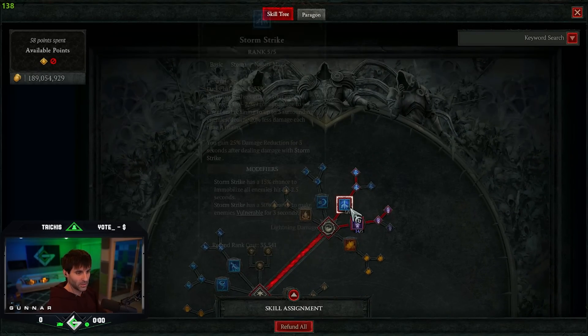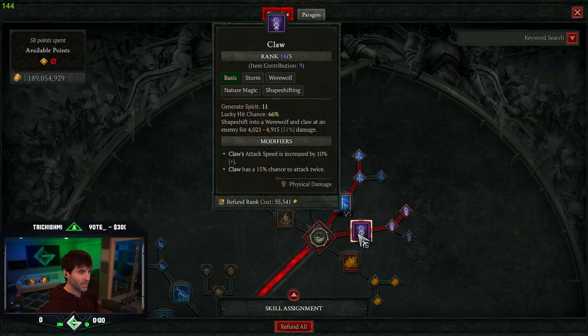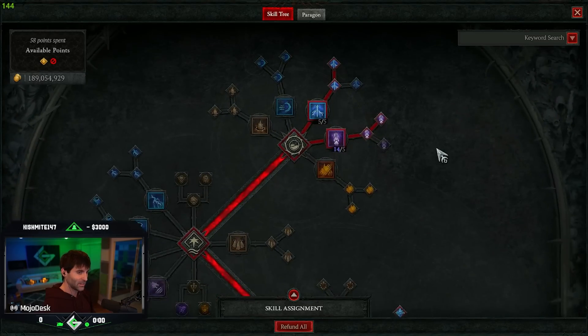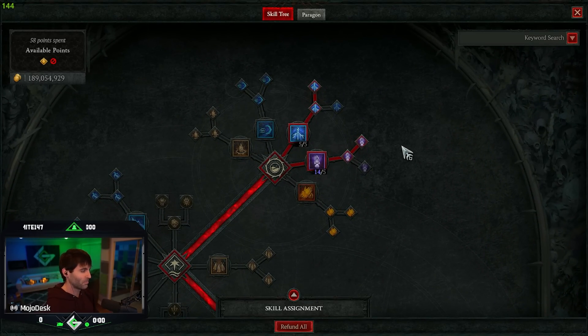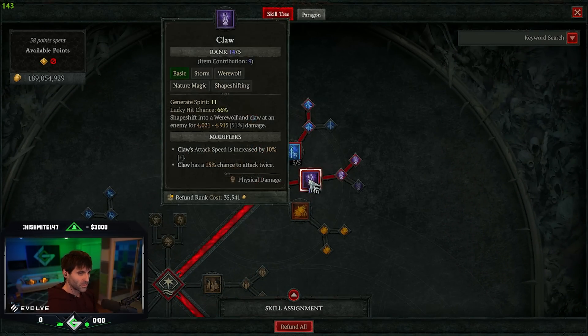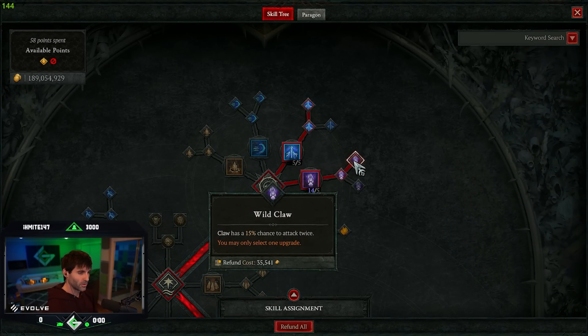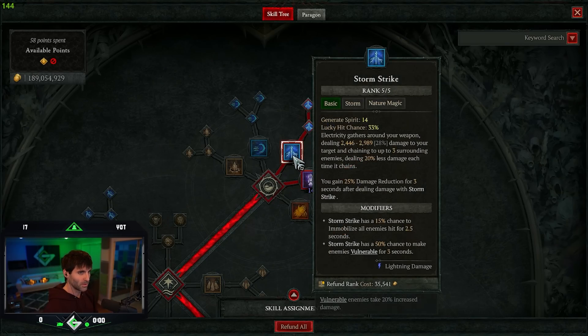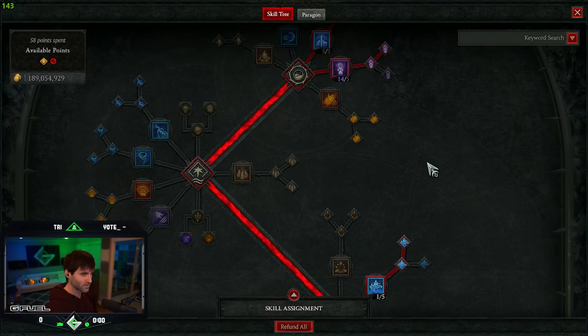You're going over here and maxing out Storm Strike and Claw. The coolest thing about this build is that, because it's unique, it allows you to only cast your basic attack. I'm not using any sort of core skill, I'm not using any sort of resources, so there's absolutely zero resource management, which makes it a really easy build to use. You're going up into Storm Strike for vulnerability and over to Wild Claw for the chance to attack twice, so every time you spam your basic attack you're hitting with both Storm Strike and Claw.